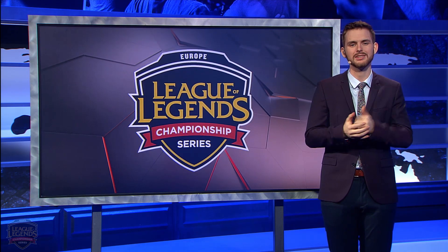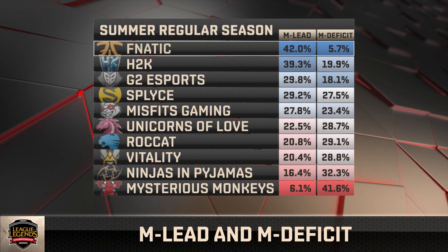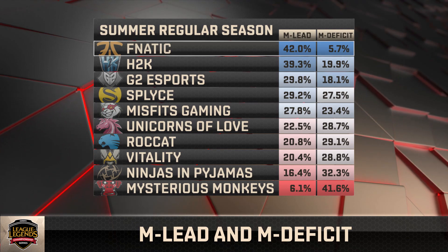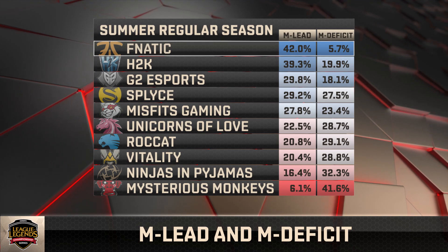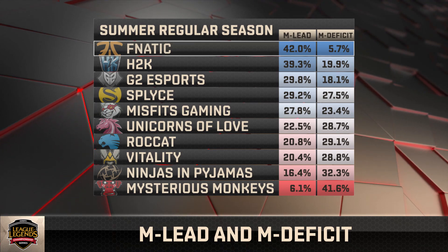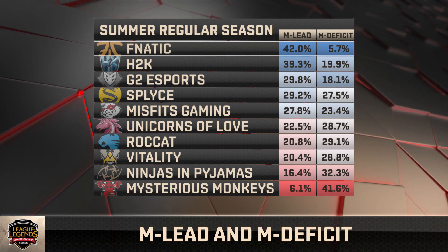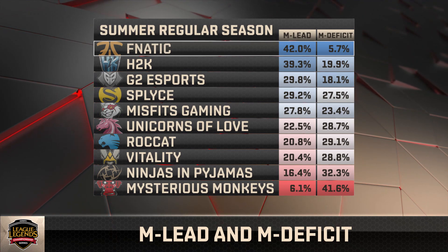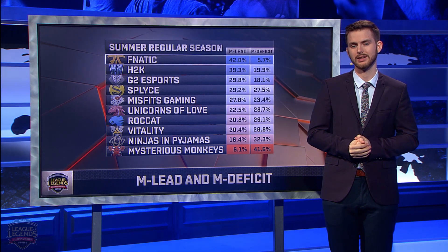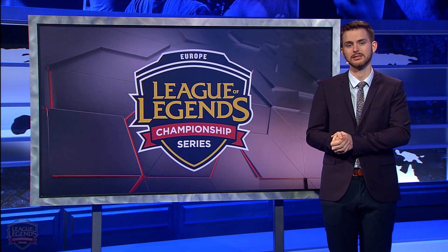But how do we put this stat into practice? Let's take an example from the EU LCS. It's generally agreed that Fnatic were the best team in the regular season, and while there may be some room for debate, their time with a major lead definitely shows us just how dominant they were. 42% of their time was spent with a major lead — that is nuts. But even more impressive is how little time they spent in a major deficit: only 5.7%. To give you an inter-regional comparison, Immortals, the number one team in NA heading into playoffs, spent 19% of their time in a major deficit. That's not to imply that Immortals are any worse, but it does show you exactly how one-sided Fnatic's regular season was.